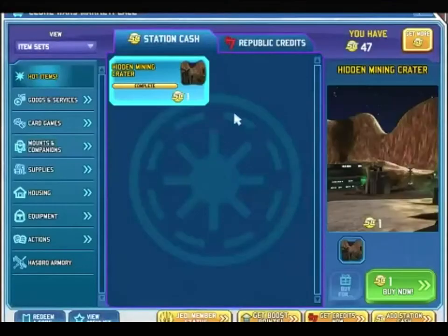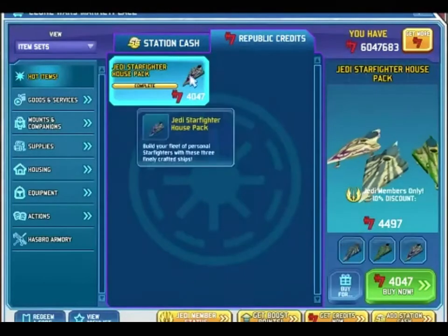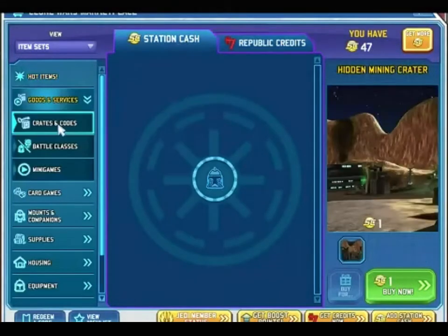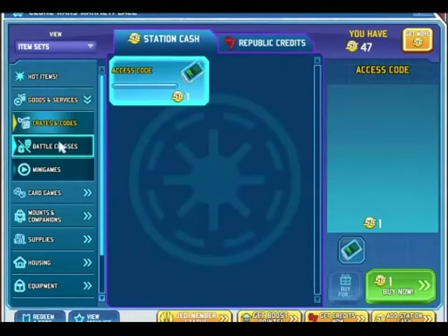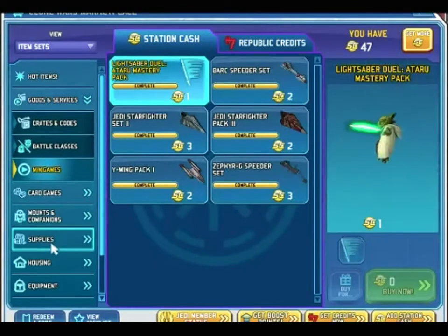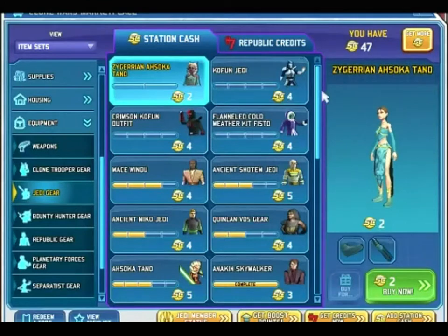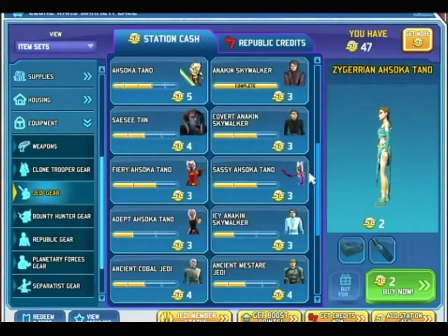Go into the shop now and you get one SC for the lots. The credits things are the same. Basically everything in the Station Cache is like one, two, three, or four SC. Some of the equipment is like five SC — it goes up to about six SC.